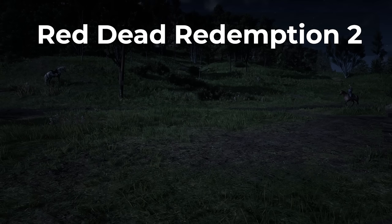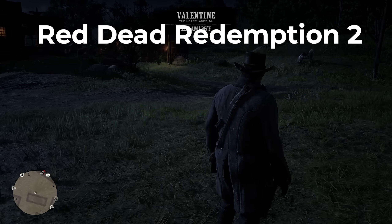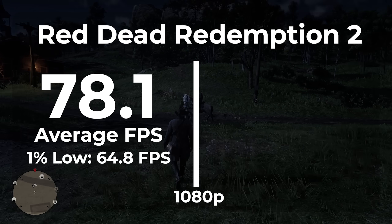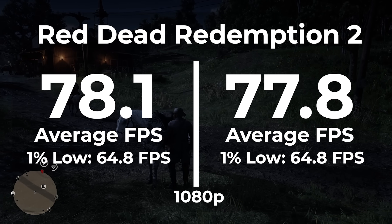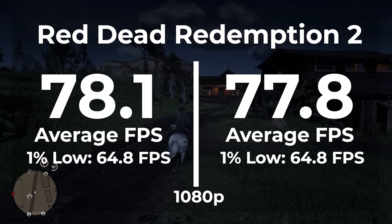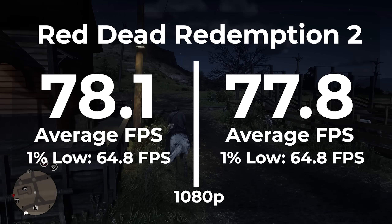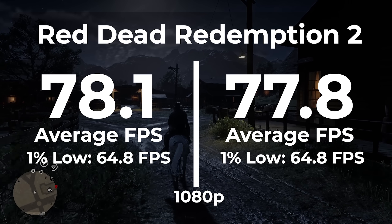The next game we're looking at is Red Dead Redemption 2. This is another demanding game, but again, it's still more demanding against the GPU instead of the CPU. So we might have similar results as we did with Cyberpunk. At 1080p in Windows 11 Pro, we got an average frame rate of 78.1 and a 1% low of 64.8. On LTSC, we got an average frame rate of 77.8 and a 1% low of, believe it or not, 64.8 — exactly the same. Our average frame rate lost 0.4%, which is obviously within margin of error, but our frame timings were identical.